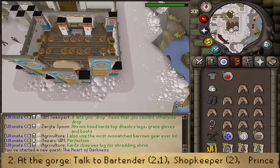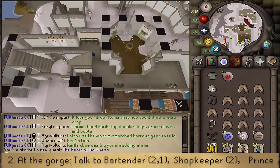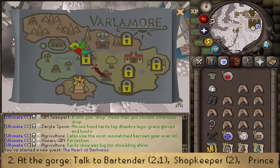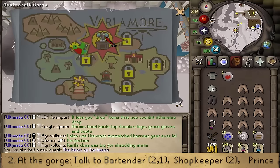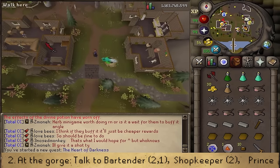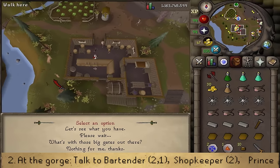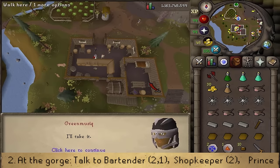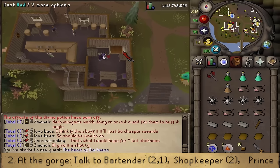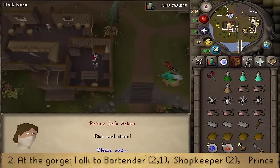Once the cutscene is over, head west and go to the Quetzal at the transportation sign. Use it to travel northeast to the Gorge. Go a little bit west into the pub. Talk to the bartender and select option two then one to rent a basement room. You'll rent the room just east. Click on the bed to rest, then keep pressing space as the Prince will wake you up and talk to you.